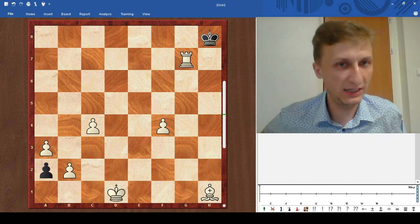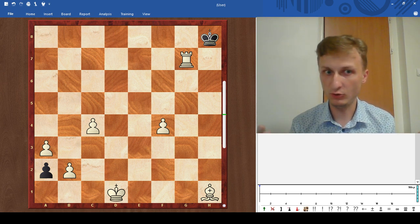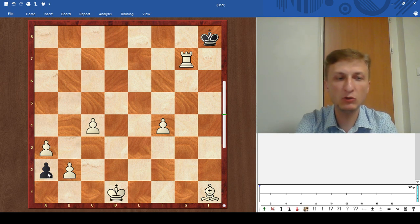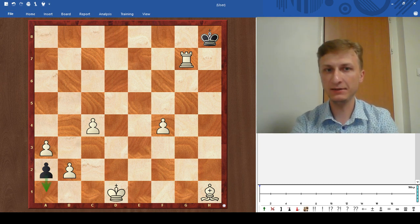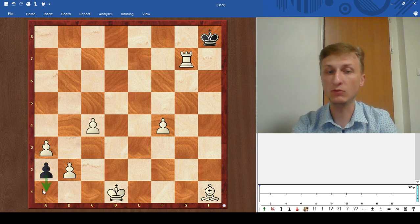Before I switch on the engines, let's take a look at this position with a human eye. What is happening here? Black is about to promote — the pawn on a1 will promote with a check. That's the problem. The rook is hanging on g7, a1 queen is coming, and the bishop on h1 would be lost. So whenever you move the rook, a1 queen takes the bishop.